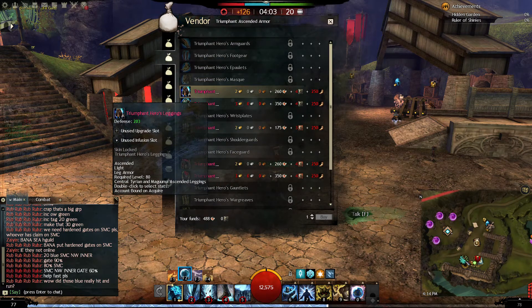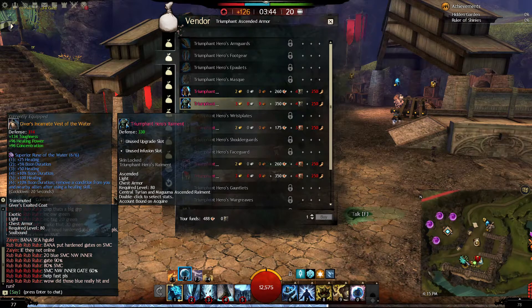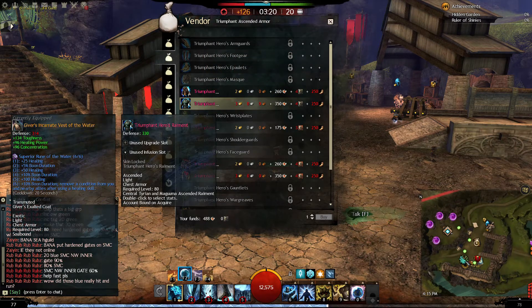Again, this is a precursor — you can transmute it, but definitely do not stat change it, because if you stat change it the Mystic Forge will not recognize it as the precursor to your legendary armor. I'm going to make a separate video for the legendary armor and actually show myself crafting a piece. Skirmish tickets are like gold — don't waste them. I wasted a bunch of mine buying weapons and I live to regret that.